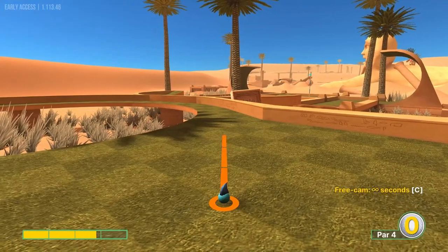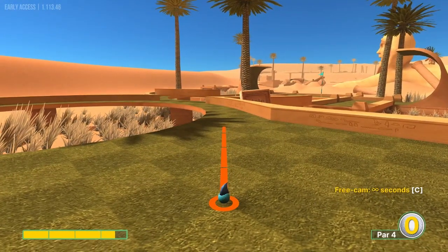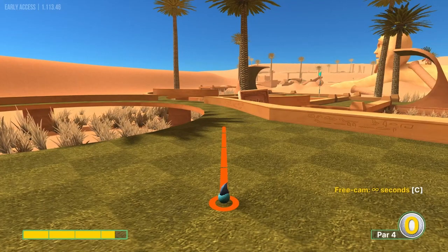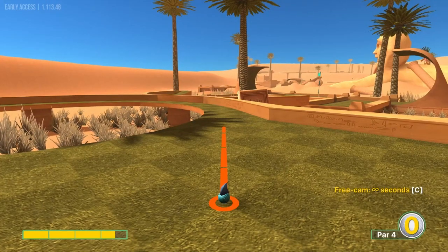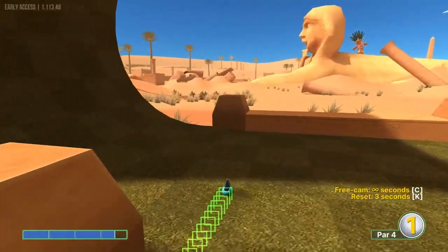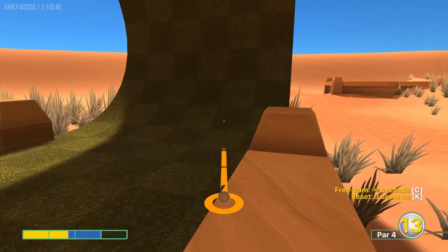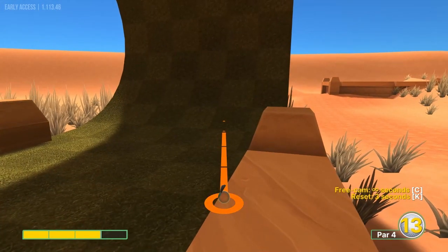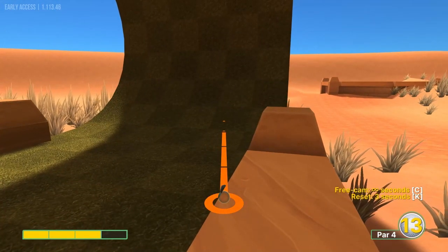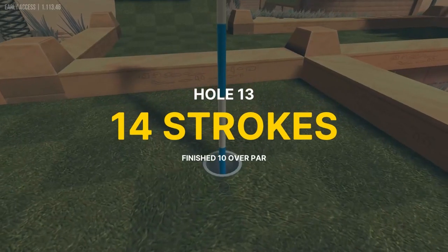Hole thirteen: going diagonal down these light green squares at three and a half speed when that is open. Second shot, just right of the top left corner of this dark square at three speed, in for two.